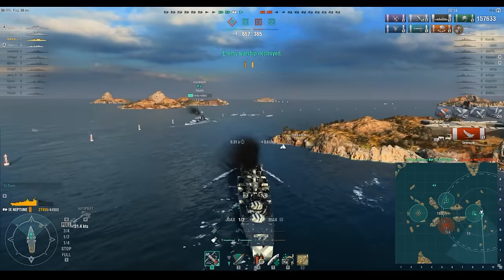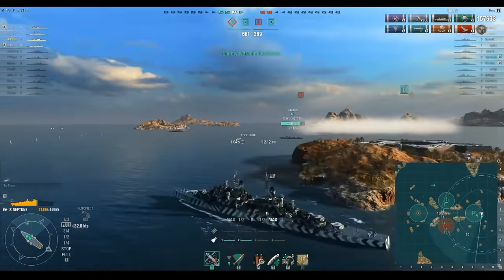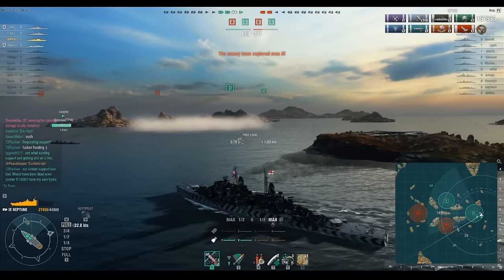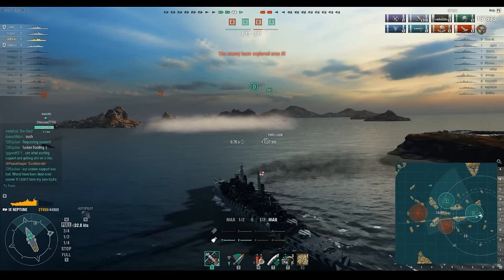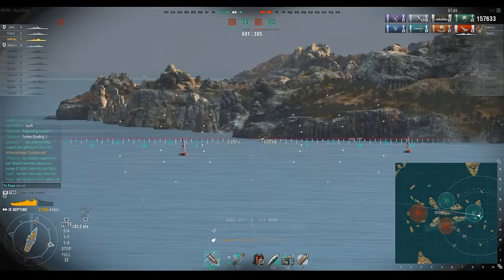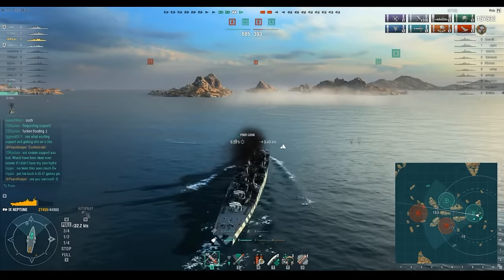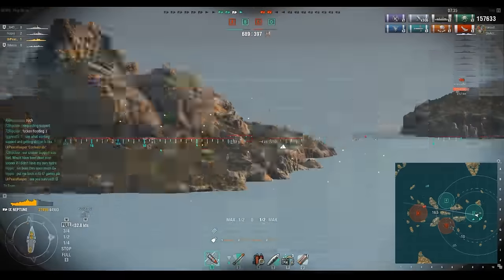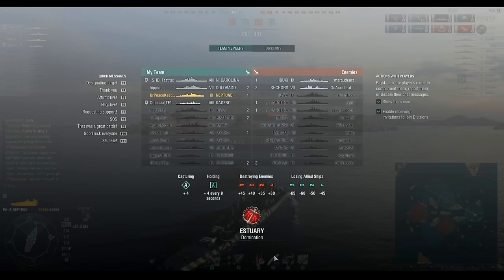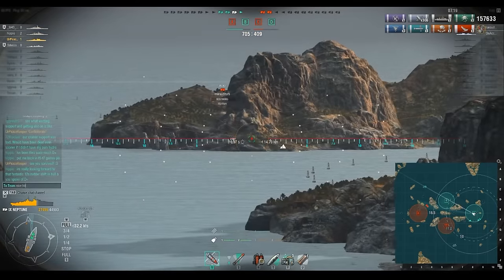The rate of fire on these ships really helps. We do have to watch our Colorado eat a torpedo — painful, but he survives. Looking at the end-of-battle analysis: 300 shell hits and 157,000 damage — that's about 500 damage per shell, not a huge number per shell. But that's offset by the rate of fire — four and a half seconds on a six-inch gun cruiser is pretty good, faster than some Japanese destroyers.